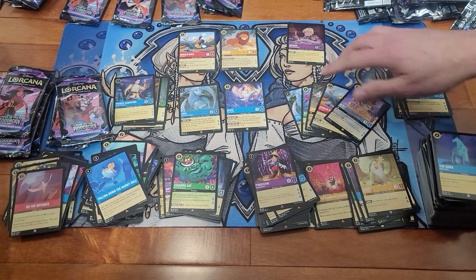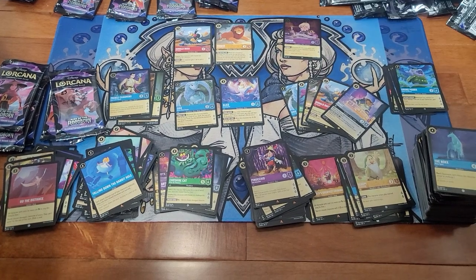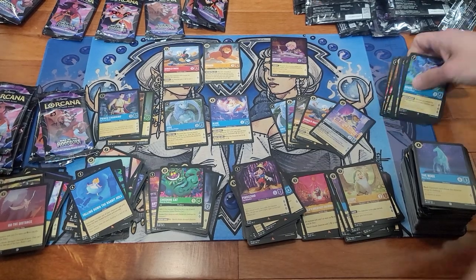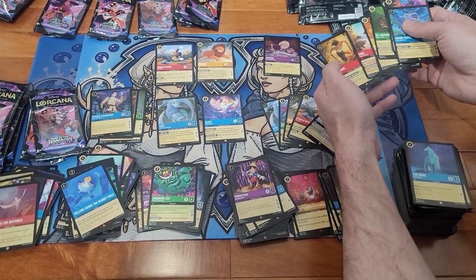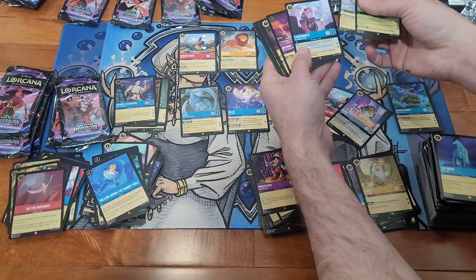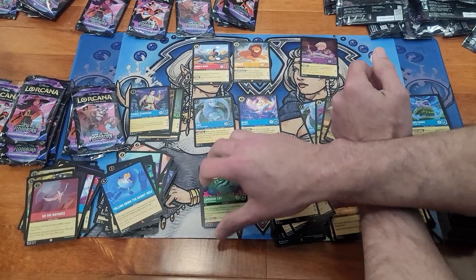But we did get Beast and Mufasa. Beast — this is the last one we needed to complete our playset of Beast. And we need one more Mufasa to complete that. We completed our set of Donalds, we completed our set of Snow Whites. This we need for our foil set — Arthur. Of the super rares, I think we have most of these — maybe Dr. Facilier. And we needed Namaari, and you got Namaari as well. We completed our sets of Namaari. And Cogsworth. And I think we might have needed one Arthur. And we needed Lady Tremaine — so that's good. Thanks for watching.